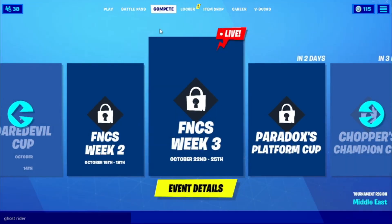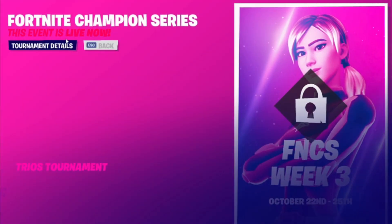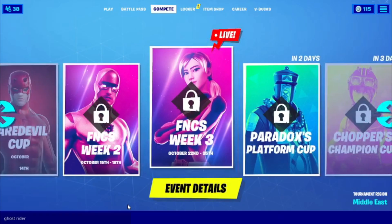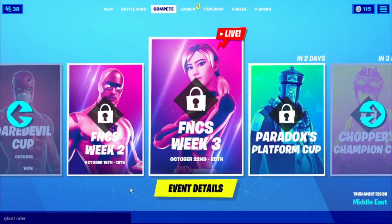After that, go into Compete, go into Event Details, then go into Tournament Details. In Tournament Details, just click on this little button right here. Then back out, and back out again.